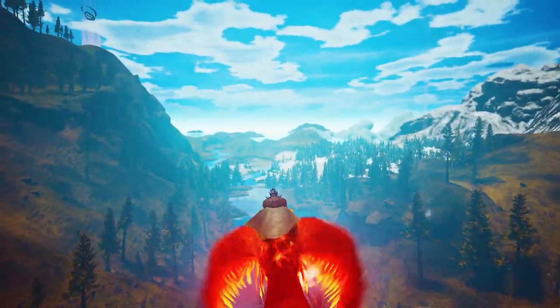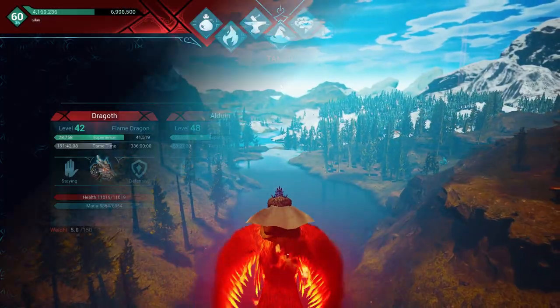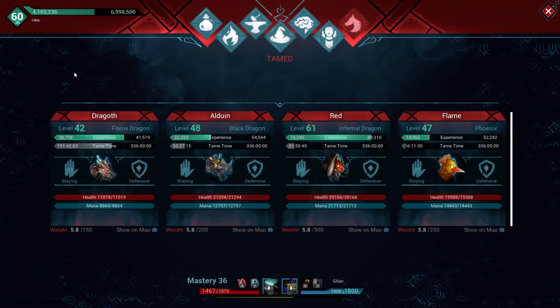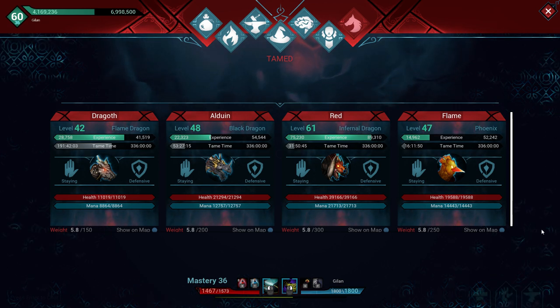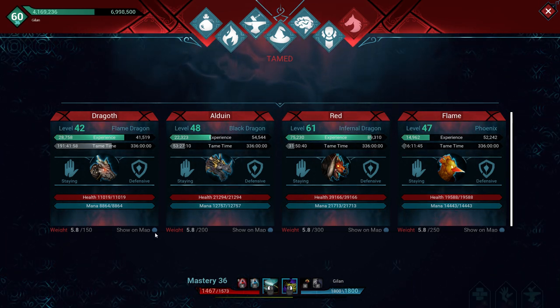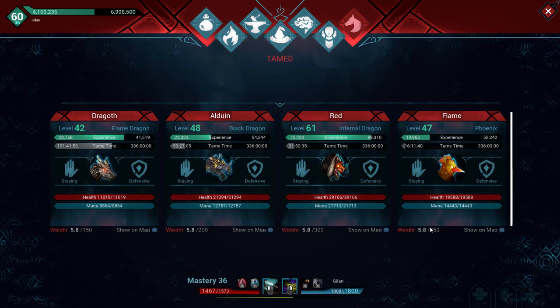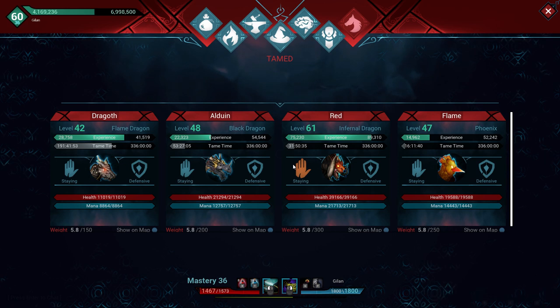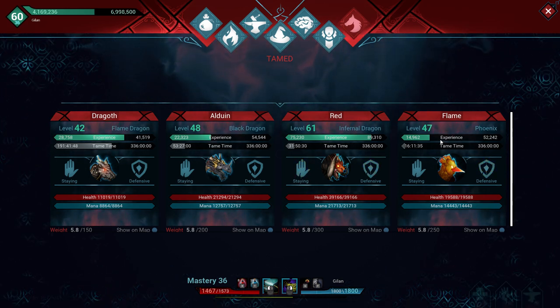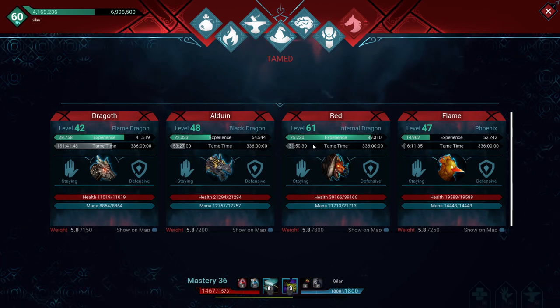I don't like the limitation of four tames. I get it — so you don't have an entire army of dragons when you raid somebody — but I still don't love it. One of the tabs you'll have shows all your tames. You can actually have them follow you from across the map, and you can set them to aggressive or defensive stance without having to walk up to each one individually.